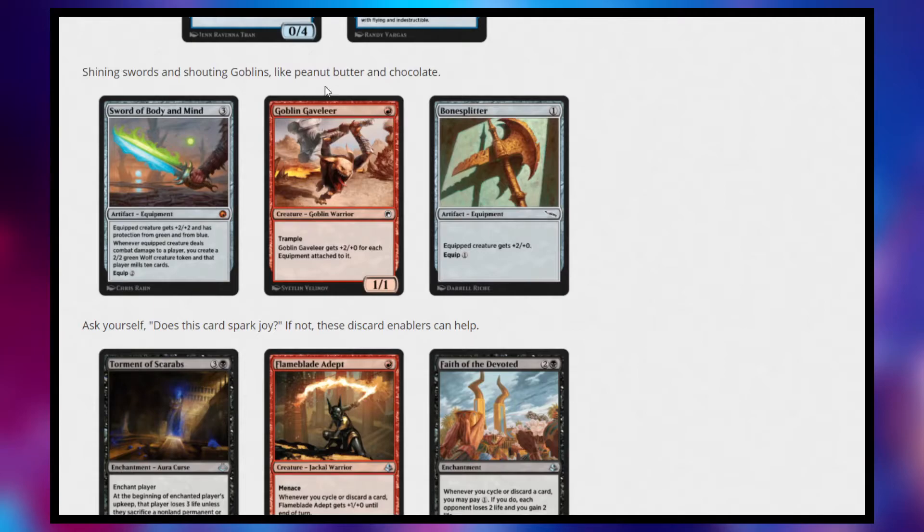We have Goblin Gaveleer, which I think is going to make its way into every equipment deck. It's a 1/1 for one with trample, but it gets plus two, plus zero for each equipment attached to it. So if you equip Sword of Body and Mind, it becomes a 5/3 with protection from green and blue, trample, and when it's hitting your opponent, you're creating wolves and milling cards — that is insane. Then we have Bone Splitter, which is a more generic equipment, but one that is almost needed. We don't have too many things at the low end, and especially in Historic Brawl, more equipment is always going to be better.